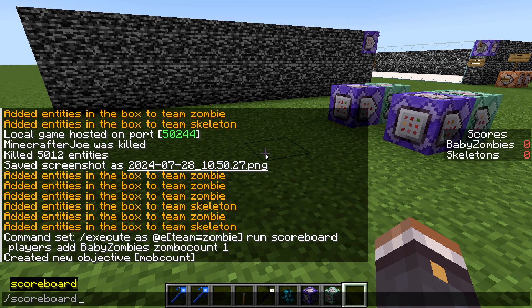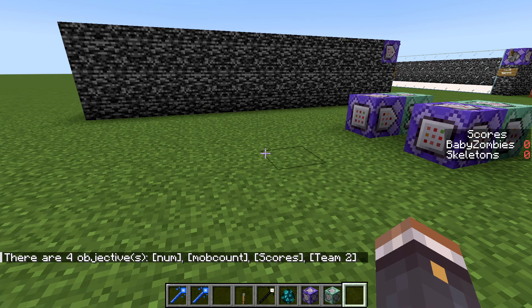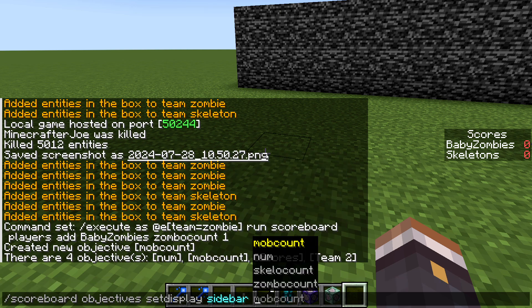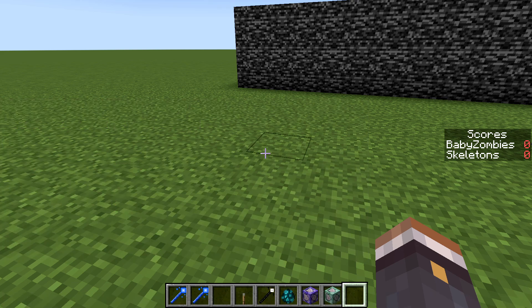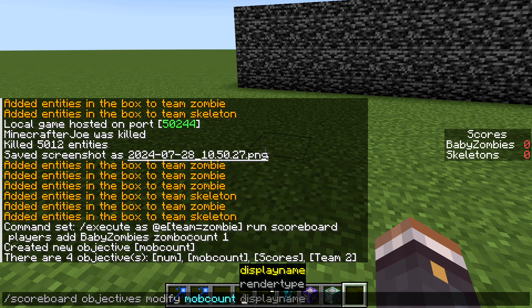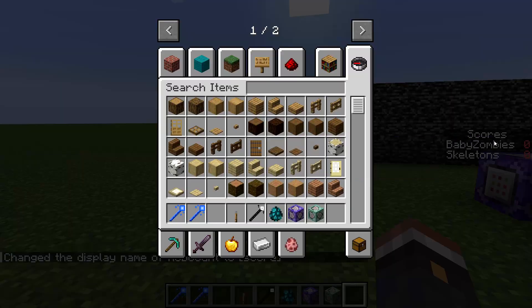Go ahead and run that, and then go slash scoreboard objectives list. You'll see the new objective 'mob count' that we just created. Then go slash scoreboard objectives set display sidebar, then put in the name of your objective. If you don't want it to display as the name you gave it, go slash scoreboard objectives modify mob count display name, put quotation marks and then change it to whatever you want, like 'score'. After that you should get a sidebar showing the name of your objective.